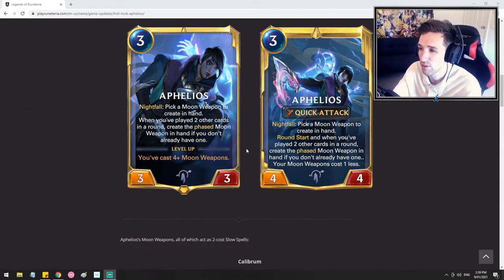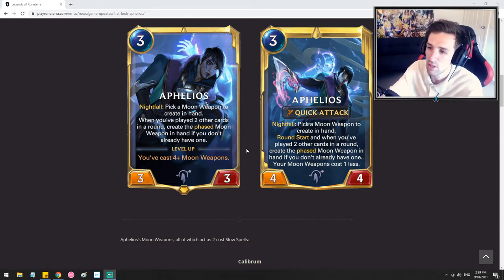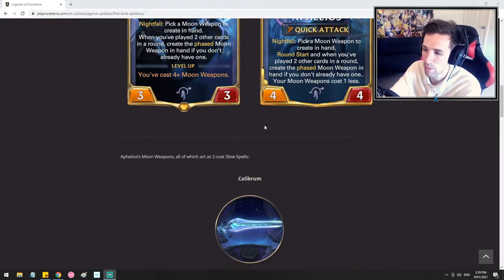And then we have Aphelios's leveled form, which becomes a 3 mana 4/4, which is utterly crazy. With its leveled form it comes with the same effect, but now at the round start, when you've played two other cards in a round, create a phased moon weapon in hand if you don't already have one, and your moon weapons cost one less. So let's just break down all of the moon weapons here.